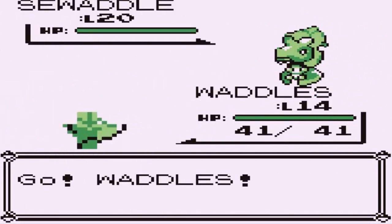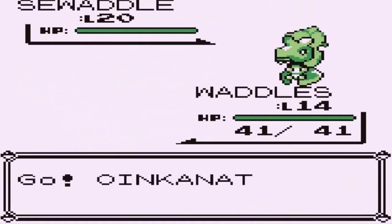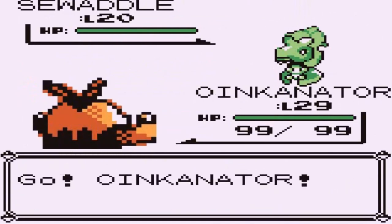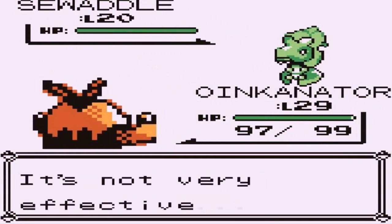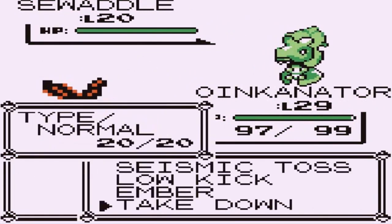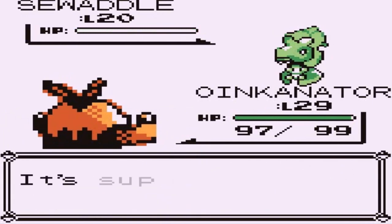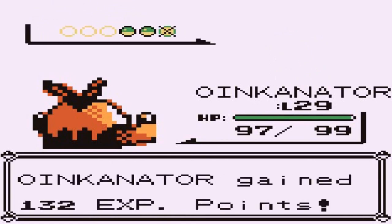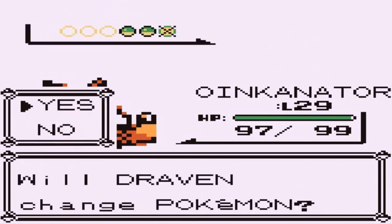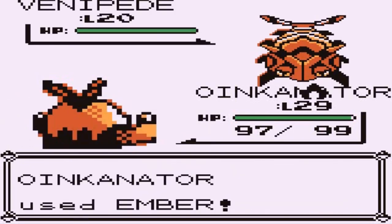Waddles comes out but that's not going to work, so let's go with Oinkinator instead. An Absorb attack comes in — not too powerful — and Ember does its thing in response.